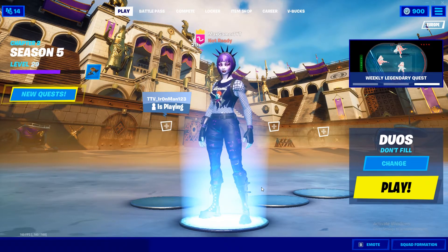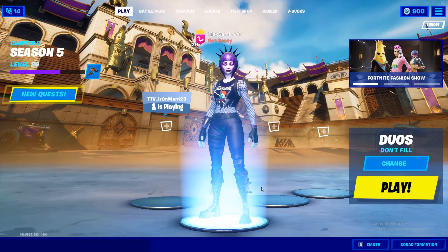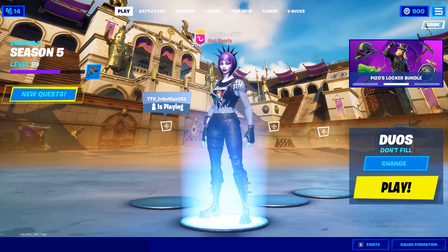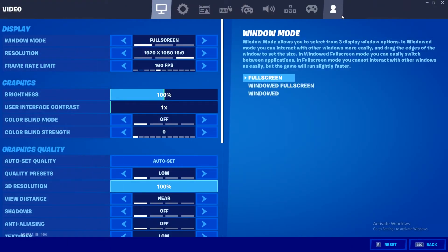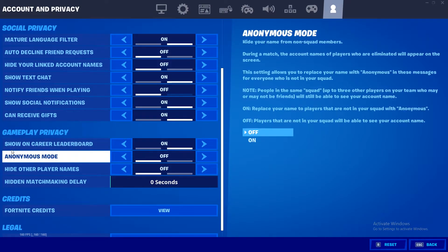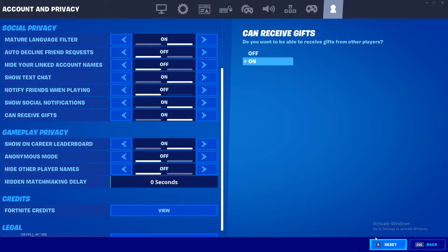Today I'm going to show you how to turn your Show on Career Leaderboard option either on or off. Go over to your settings, go to this tab right here, scroll down, and under your Gameplay Privacy you'll have Show on Career Leaderboard — you can either turn that on or off.